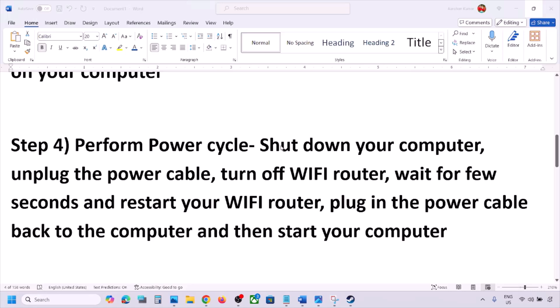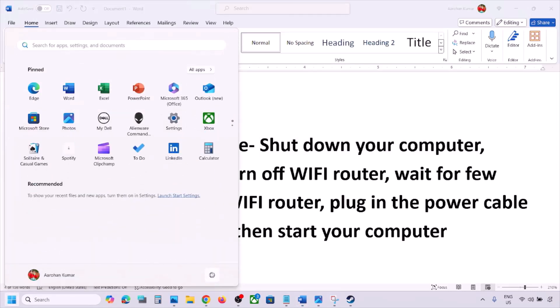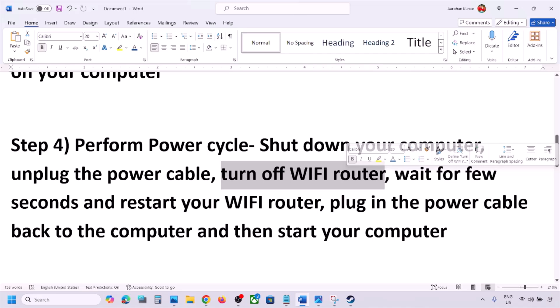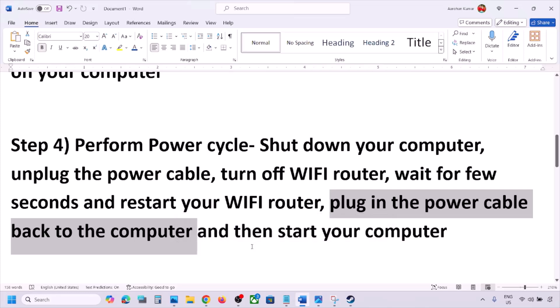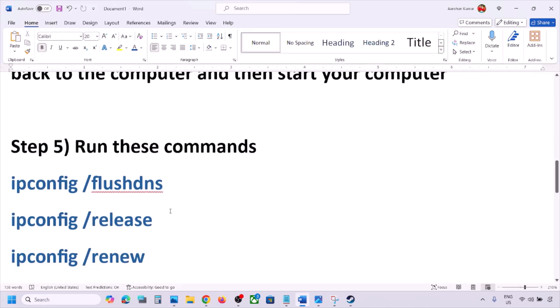The next step is to perform a power cycle. First, shut down your computer. Once shut down, unplug the power cable from the computer, then turn off the Wi-Fi router. Wait a few seconds, then restart your Wi-Fi router, plug the power cable back into the computer, start your computer, and check.